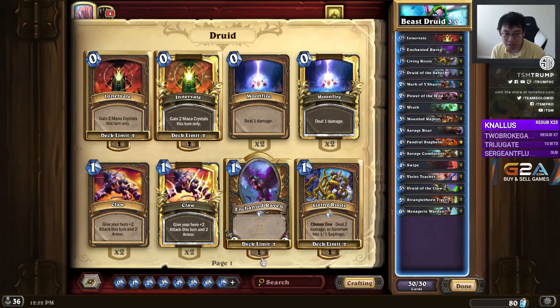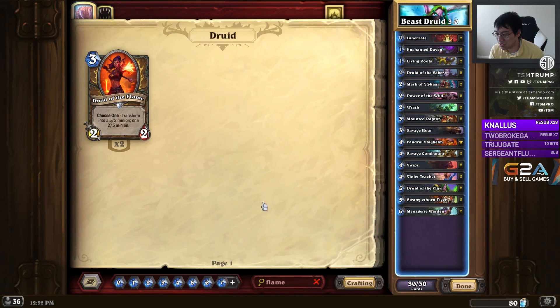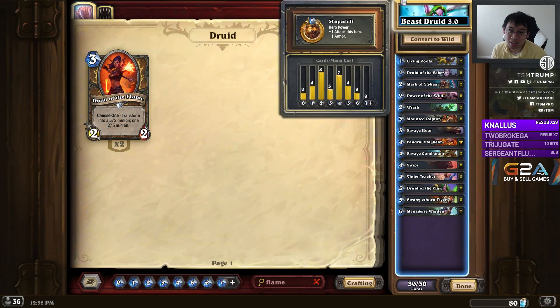Druid of the Flame is a consideration, but I think Mounted Raptor is good enough. Basically, there's a lot of cards that couldn't fit in here, but I couldn't figure out another card to remove, so it's a good curve.